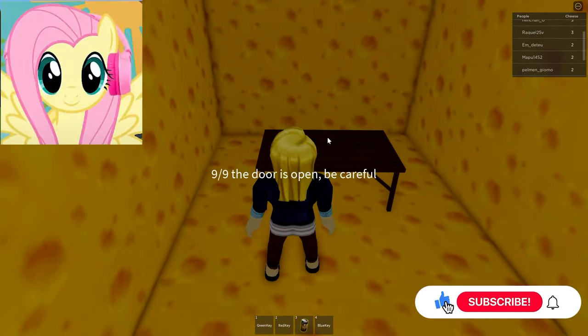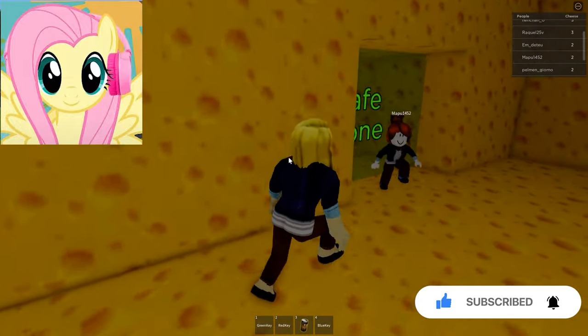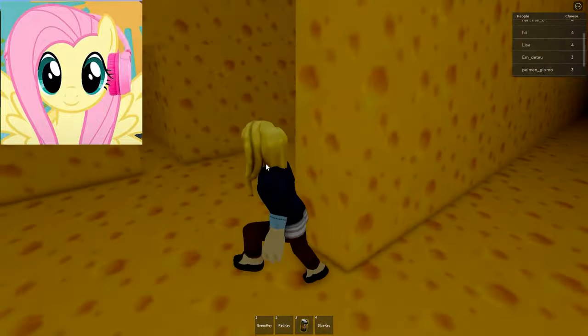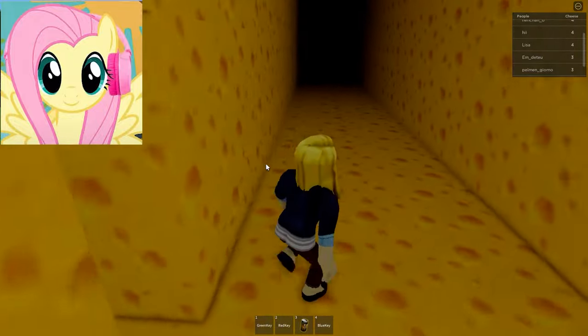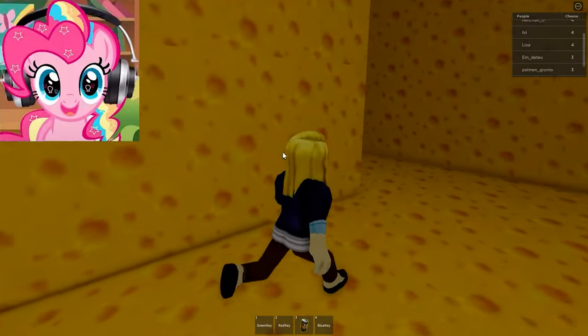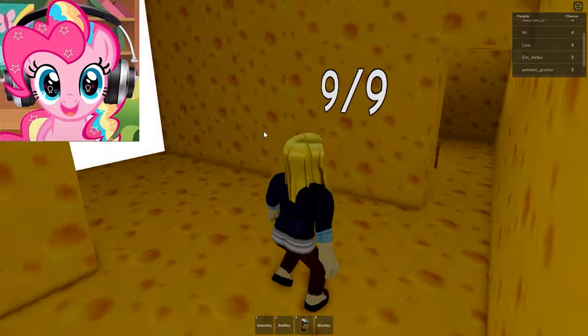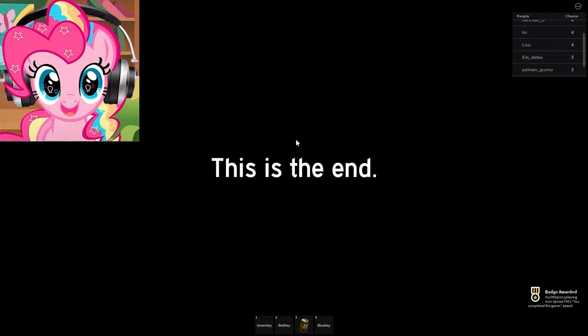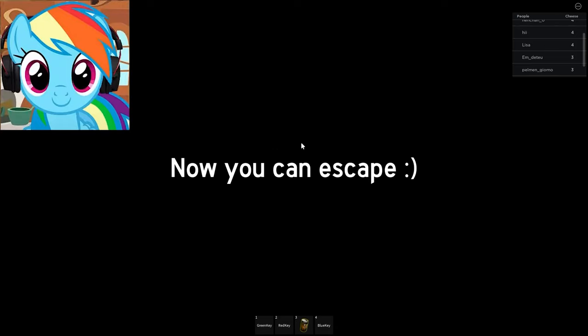Hurrah! That's the passage we opened! I think it will be the end of the game. Hurry up and run there. Hurrah! Write that this is the end of the game. We are great people that pass this game. I wonder what will happen next. Now it turns out we can finally escape from this mouse because the game is called Cheese Escape, which means we need to escape from here. Run down this dark street and now we can escape!